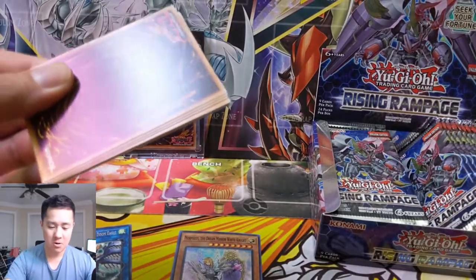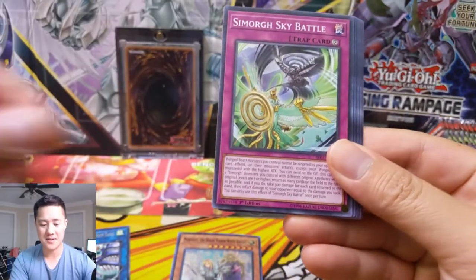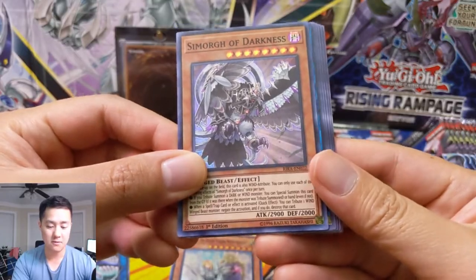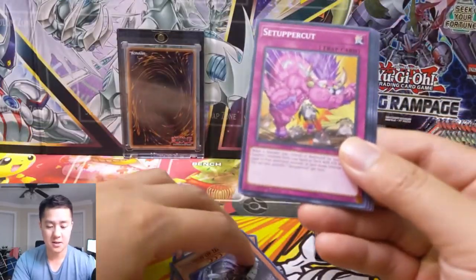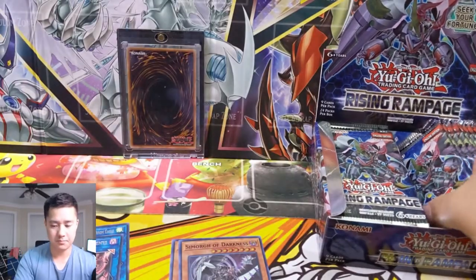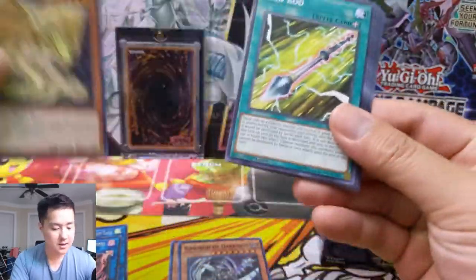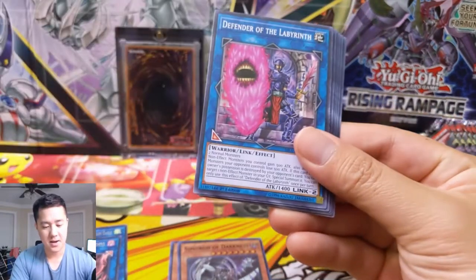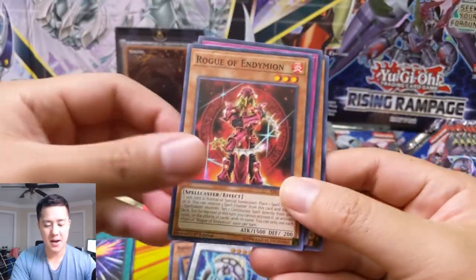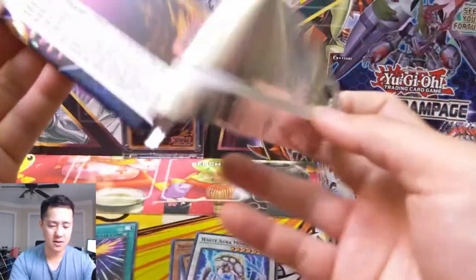I haven't heard about anyone pulling one of these prismatics, so if you happen to have that fortune let me know in a comment down below — I'm curious to hear how many boxes it took. For our next secret or super we have a Simorgue of Darkness, then Berserker of Tenyi, Set Uppercut, Elbors, Yosenju Izna, and a World Legacy Bestowal. The consensus is that's not that great. It's just the prismatic and Appaloosa that you're really going for. I heard people commenting that it's not that the set is bad, it's just not really sought after right now.